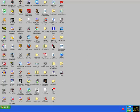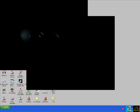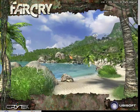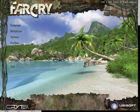Then start a Far Cry game. Press the key on the left-hand side of the number one key to open the console.